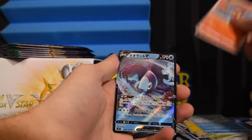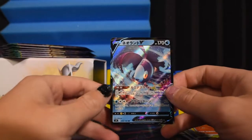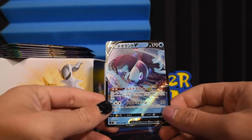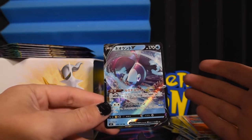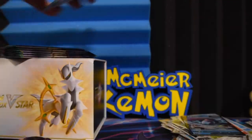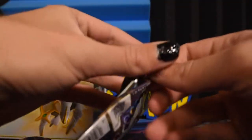I think I see a border on the back. It's a Finneon V — one of the most forgettable Pokemon. But it's a pull and I'll take it at this point, because we haven't gotten one other V so far. Alright, our packs are running low and we've pulled two Vs — and that's it.